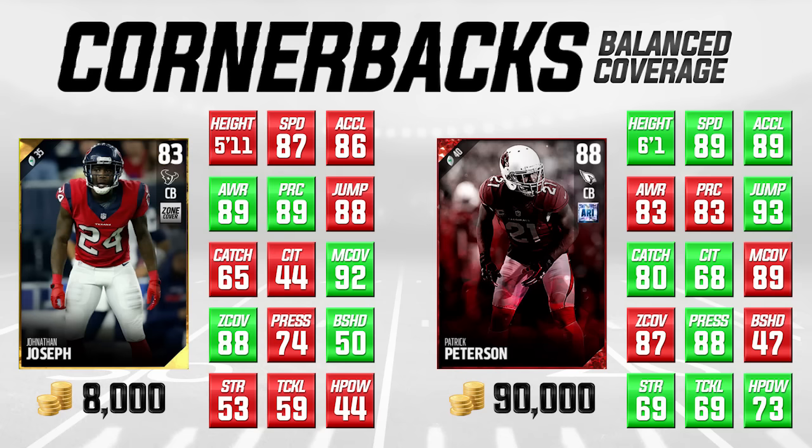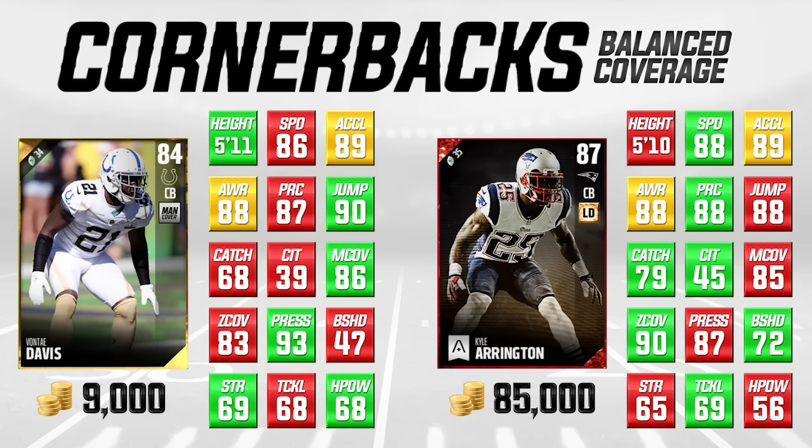When you're talking about zone coverage corners, those guys definitely have to know their play recognition and have decent awareness. Even for man coverage, being able to spot when the opposing wide receiver is going to be cutting is important. Jonathan Joseph is a pretty damn good overall corner. He doesn't have great hit power, and his strength and tackling aren't that spectacular, so he's not great in run support. But when you're talking about a guy who can do both man and zone coverage with decent speed and acceleration, Jonathan Joseph is definitely worth having on your roster. He's an 83 overall, doesn't cost a lot, and could honestly be a cornerback one for most teams right now.